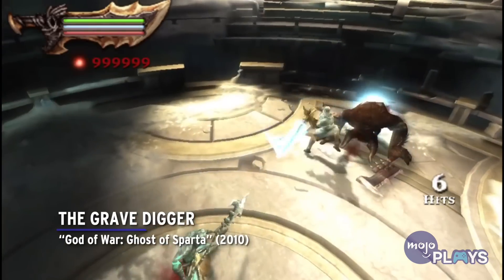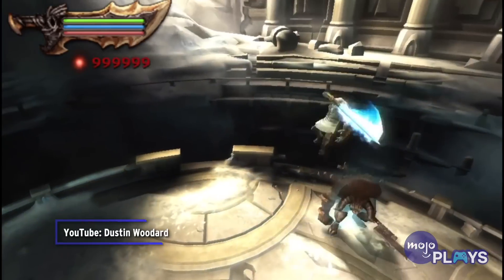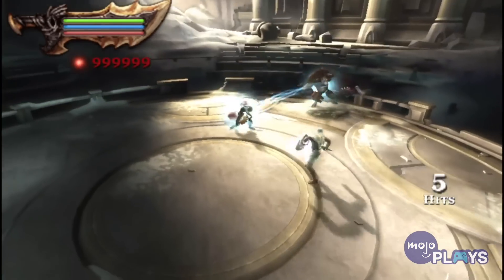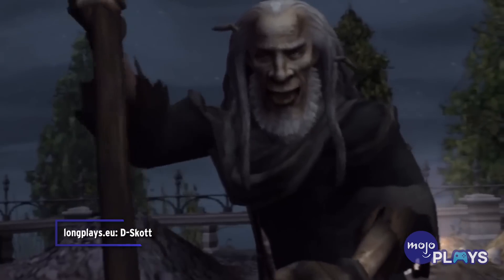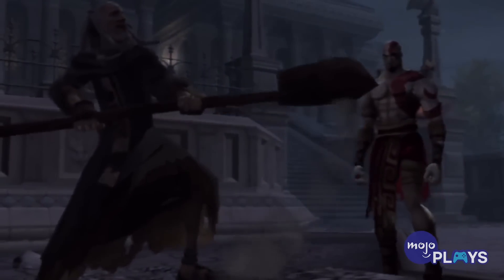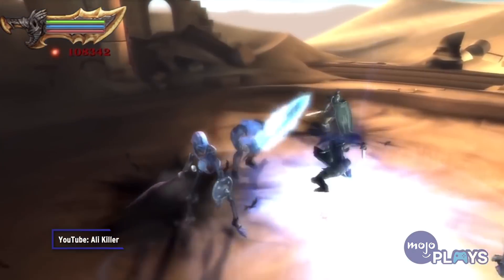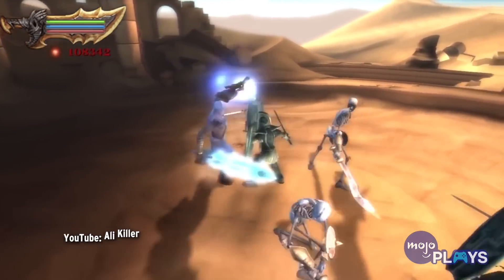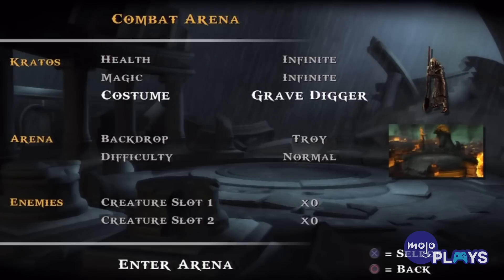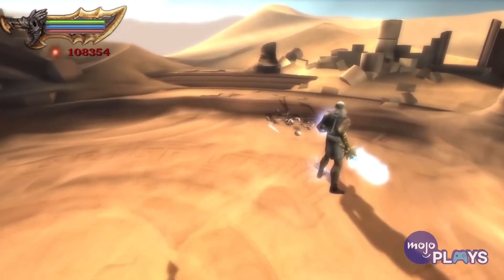The Gravedigger, God of War: Ghost of Sparta. The kindly old Gravedigger, later revealed to be Zeus, helped Kratos escape the underworld in the first God of War game. The PSP's Ghost of Sparta paid homage to the alter ego, though it took a lot to unlock. He can only be unlocked after completing every other challenge in the Temple of Zeus, and he can only be used in Arena Mode.